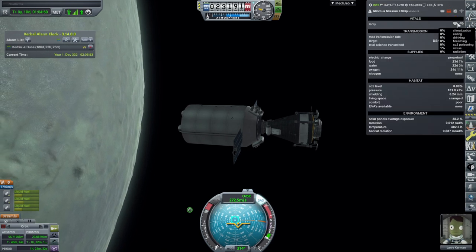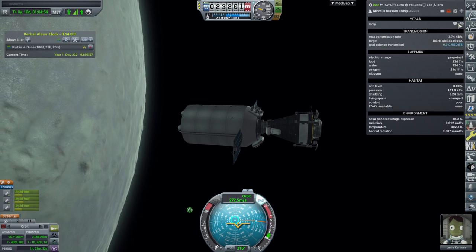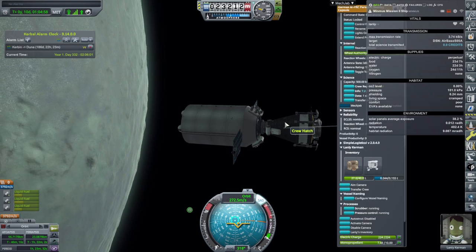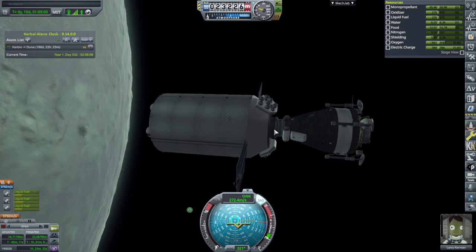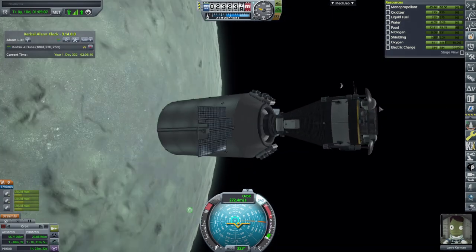Lanley has only 1% stress and 0% radiation so far — look on the bright side. Maybe the little bit of shielding we put on the pod actually worked. We want to control from here and shut off the lander's engines.